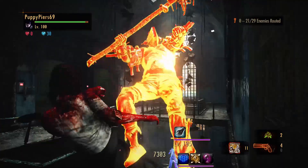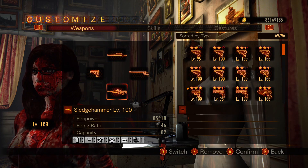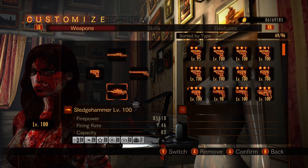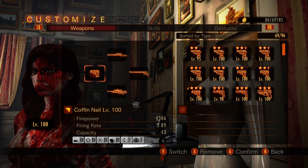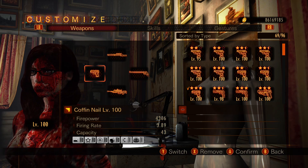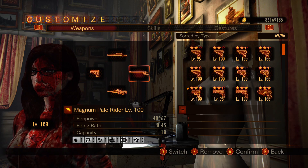Now let's go over my loadout before wrapping up this video. For my weapons I go with two sniper rifles, a handgun, and a magnum. The handgun could be replaced with an assault rifle or a machine gun. Just don't go with a shotgun since you cannot get close to these enemies. All these weapons are level 100 and upgraded beyond limits.